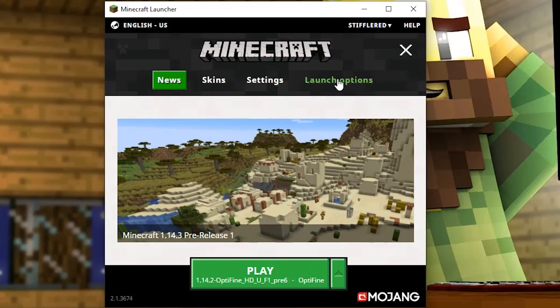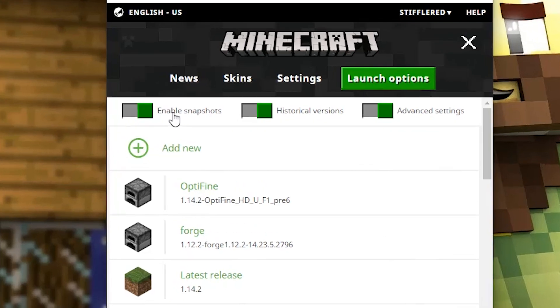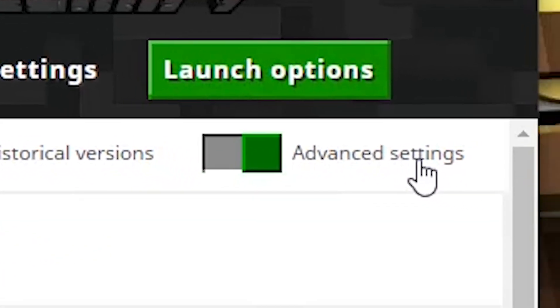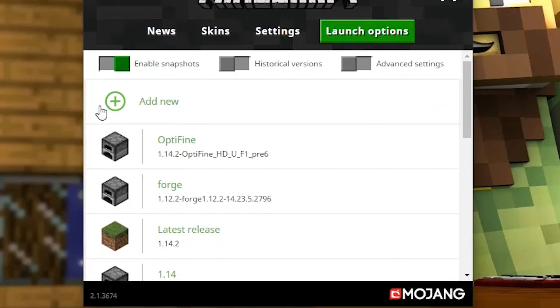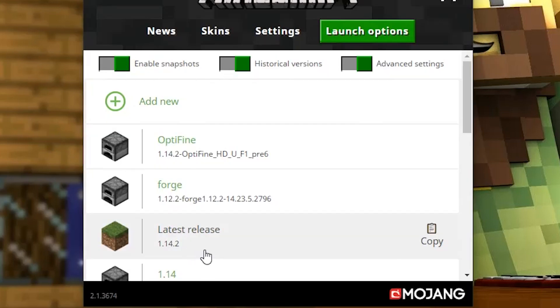We're going to click on Launch Options and you can see at the top of this view I have three toggles that are all on for Enable Snapshots, Historical Versions, and Advanced Settings. Normally these would all be off, but I like to have them on because I'm going to use these. If you are on the latest release as of this recording, 1.14.2, then you should probably only see that shown in the list.